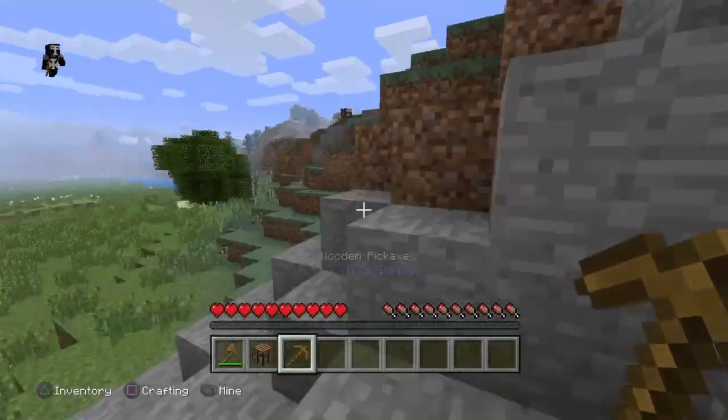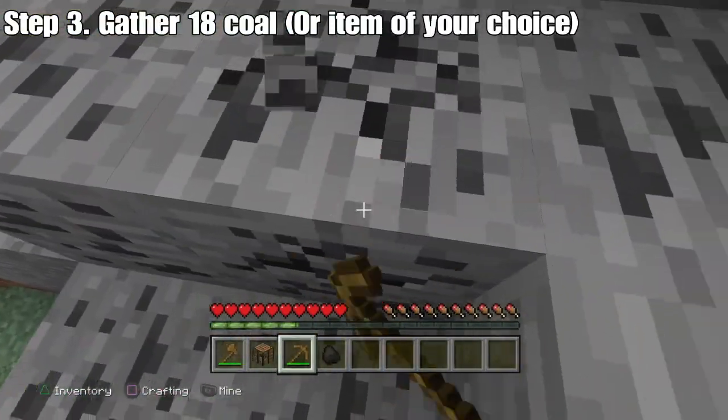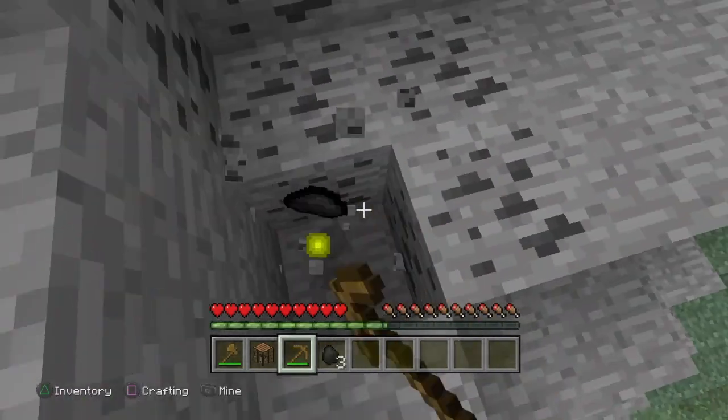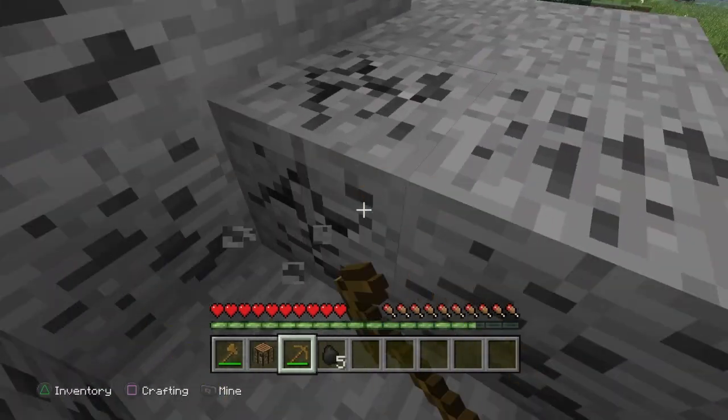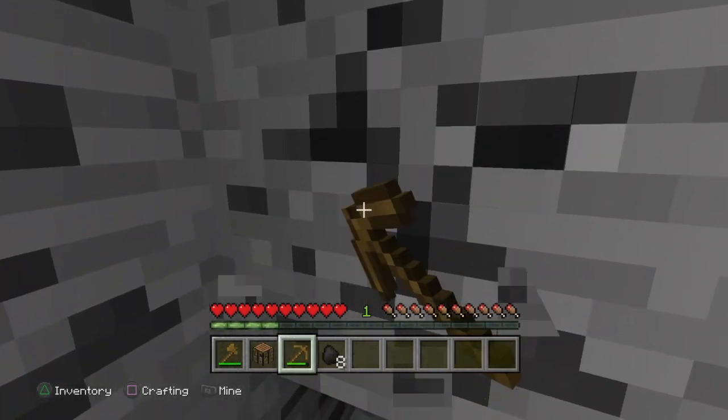You don't really need the axe because that has nothing to do with this. I'm going to be using coal as an example. What you're going to need for this glitch is exactly 18 coal, or 18 iron, or 18 diamonds, or 18 gold — whatever works.